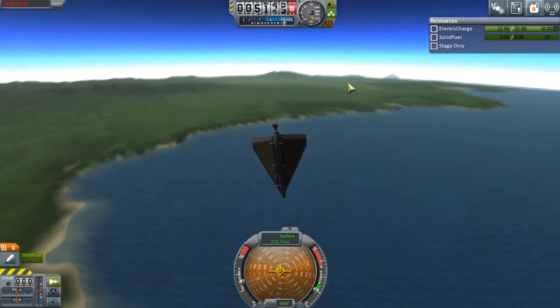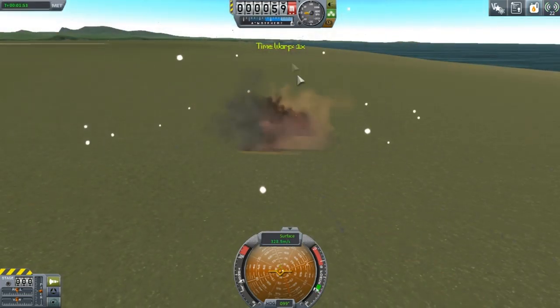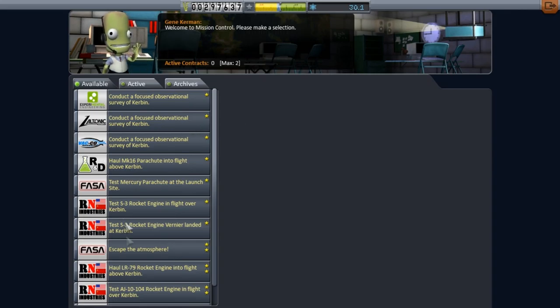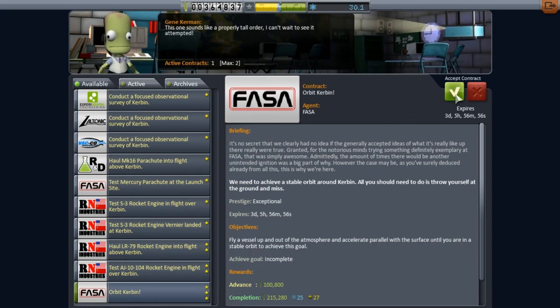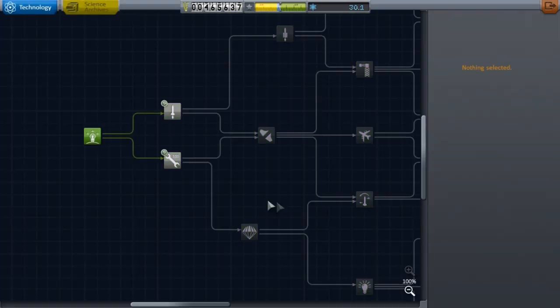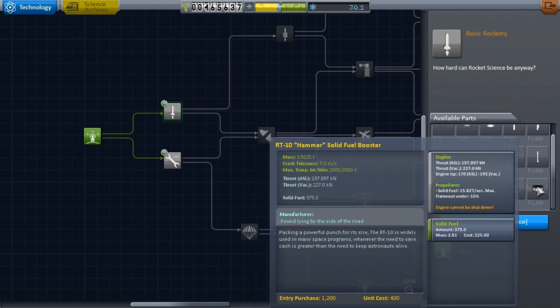I didn't bother with a parachute on this one so it's going to run straight back into the ground. Let's have a look at what other contracts we have available. Let's go for escape the atmosphere and orbit Kerbin. Those are two fairly good contracts to start us off with. Let's see what I can get with this 30 science we got. We got some basic rocketry, some rocket engines and stuff like that.